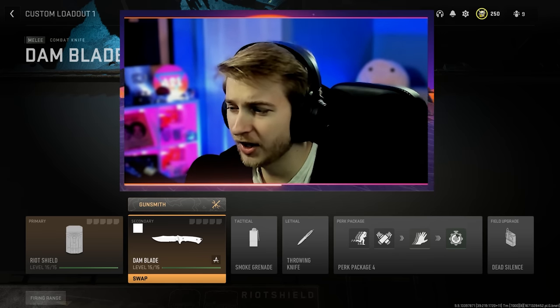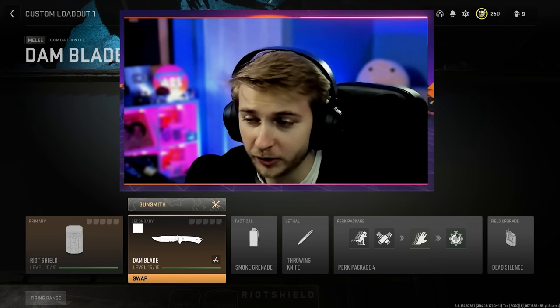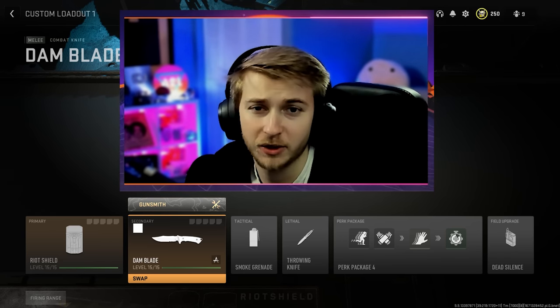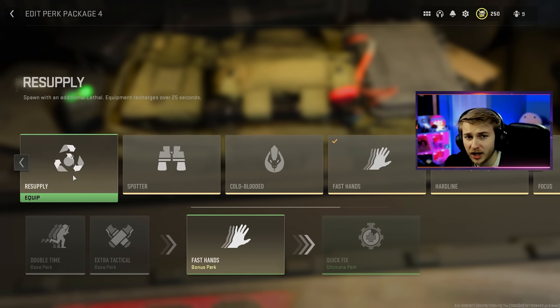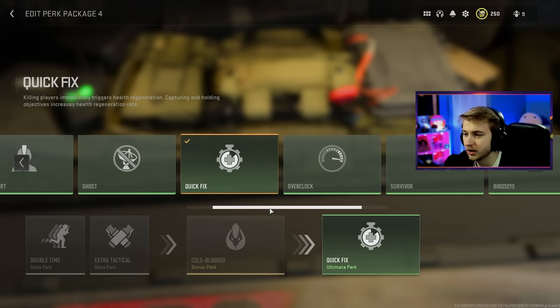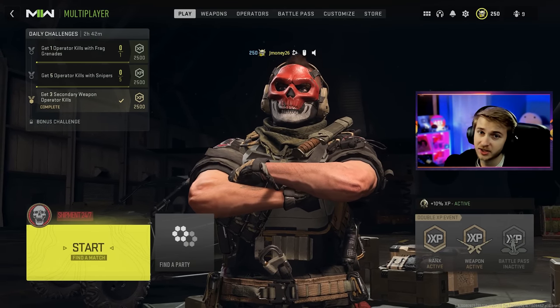This is the class I'm going in with. I have Smoke Grenade with Double Tactical in my perks. I also have Double Time so I can move a little faster, and Dead Silence. You can't just use the knife in the Riot Shield without having to throw a knife on the class. Maybe I shouldn't have Fast Hands since I'm not really going to be swapping weapons too much - I'm definitely not going to be reloading. Using equipment may be helpful. I'll go with Cold Blooded instead of Fast Hands, and Quick Fix is probably good. But we got a lot to do with this Riot Shield - let's hop in and see if we can get these camos done.